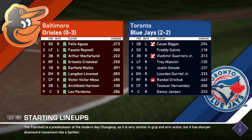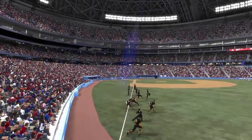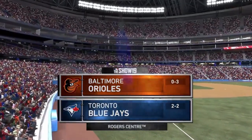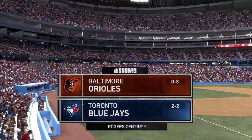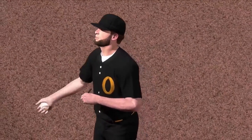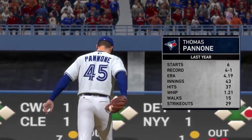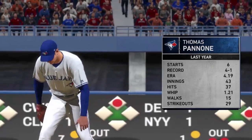The Blue Jays are two and two — they have Biggio, Galvis, Guerrero Jr., Mancini, Smoak, Grichuk, Teoscar Hernandez, and Danny Jansen. You can see our team on the left. Victor Mesa got mixed into the seventh spot in the lineup when I wanted him hitting third — a little disappointing. Our black throwback jerseys are the zero overall uniforms for most of this series. The Amishman Wilbur Olsen is taking the mound for us; Thomas Panone is starting for them, and it looks like he hasn't pitched yet this year.